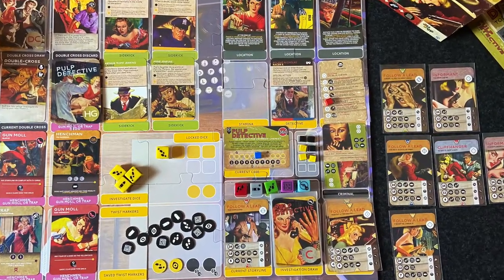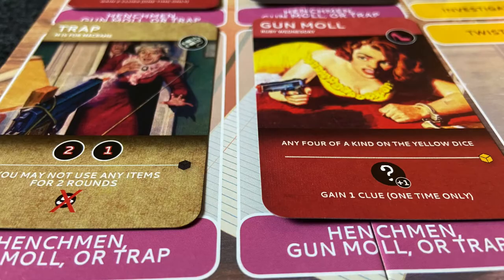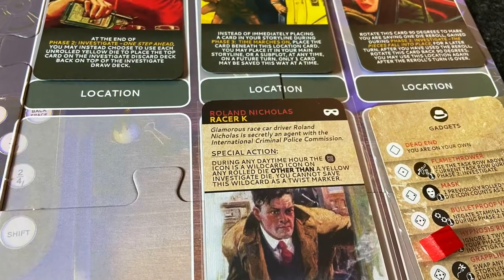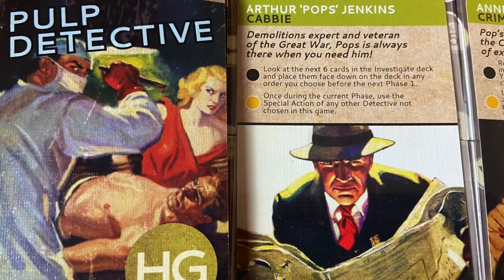This next one is a bit of a hidden gem for the right person — Pulp Detective. I don't recommend it for beginners or if you don't like old pulp detective-style themes. In Pulp Detective, you are solving crimes — it's less about actually solving a mystery and more about tableau building, where you build out a storyline with your cards to find the villain, then combat and defeat them. It's hard to find, but there's one called Pulp Invasion that's more findable with a 60s space theme and the same gameplay.